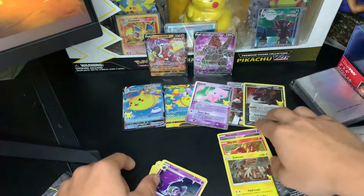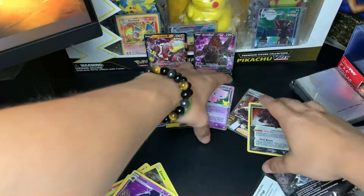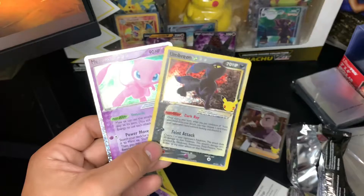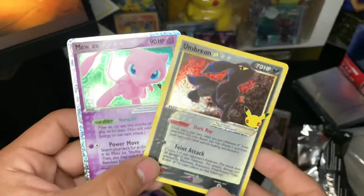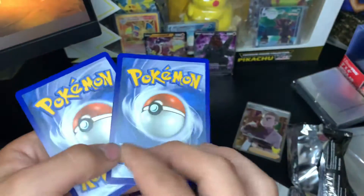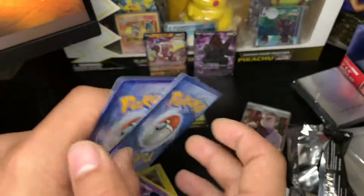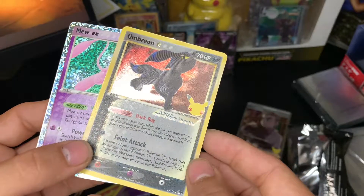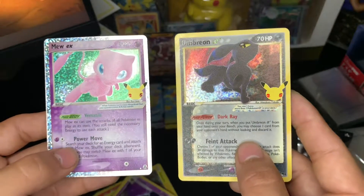But we sure did get some cards we haven't pulled before, so that's a good thing. We're a couple of cards short, but I'm going to fill in our card collection. We got the Umbreon Star and the Mew EX — nice cards right there, in good condition. Yes sir, good to have these in my set.